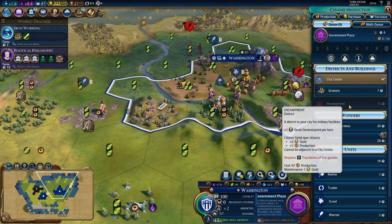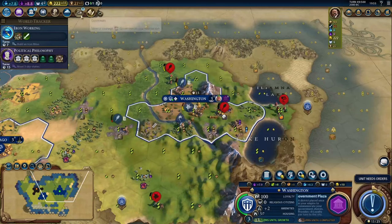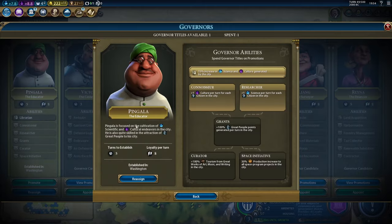Take note that we can't build another district here until we reach a population of four, and then after that a population of seven where you get another district. Since we finished Early Empire this turn, we have access to another governor title. In this case, I think we're going to promote Pingala. Sometimes you'll want more governors and sometimes you'll want to keep promoting one governor. The reason I'm doing it here is I want more science per turn — Pingala's researcher promotion gives plus one science per turn for each citizen in the city.